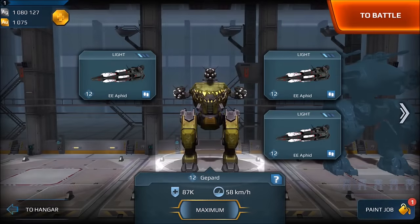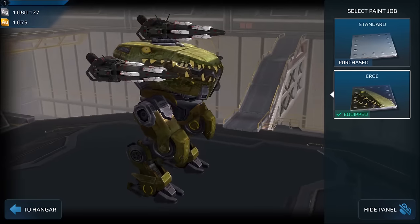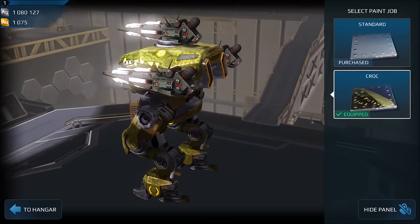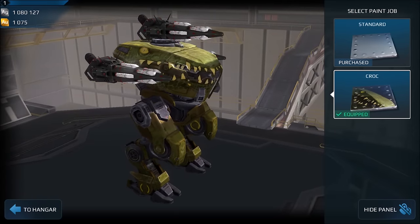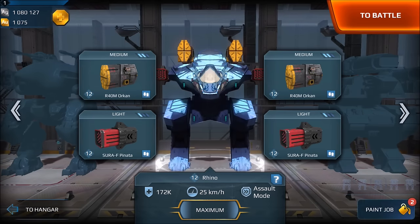Hey guys, welcome back to another test server review with Stupendous. Let's jump right into the skins and get some of the other stuff out of the way so we get to the important parts. This is the croc skin. I think it looks kind of like Joanna from Rescuers Down Under — the monitor lizard in that Disney movie. Looks kind of crazy and funny, kind of a goofy looking skin.